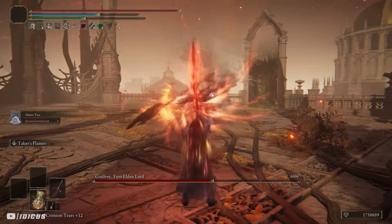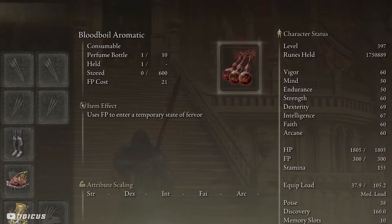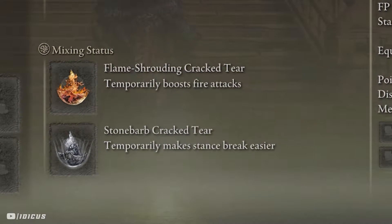I don't actually think the Godfrey's Icon buffs this weapon, but oh well. I'll also be using the Bloodboil Aromatic — it gives an extra 30% damage increase for 60 seconds, which is a buttload. I also have the Flame Shrouding Crack Tear and the Stonebarb Crack Tear to boost stun and fire damage.